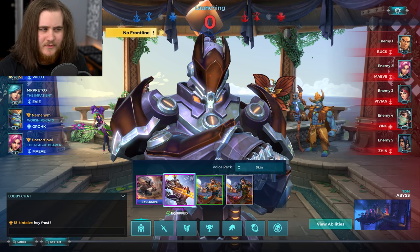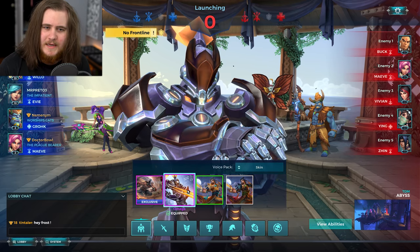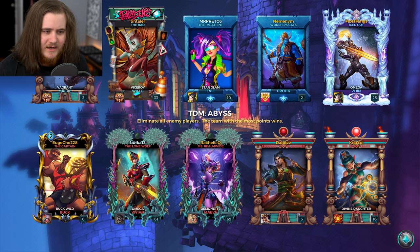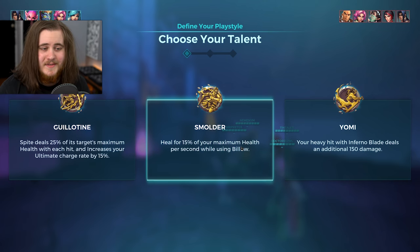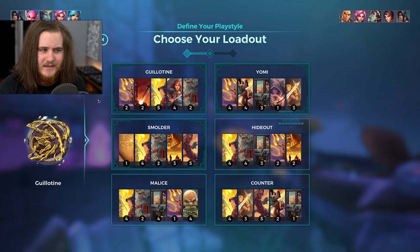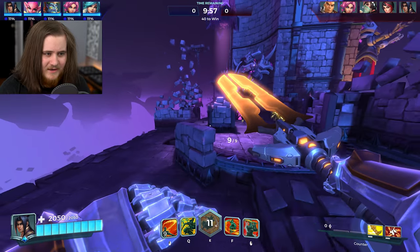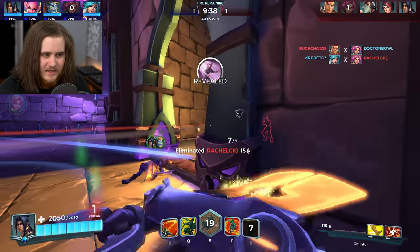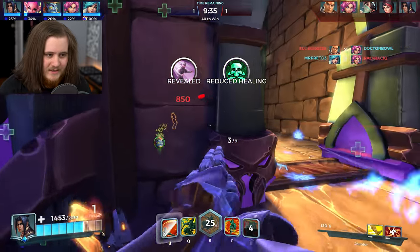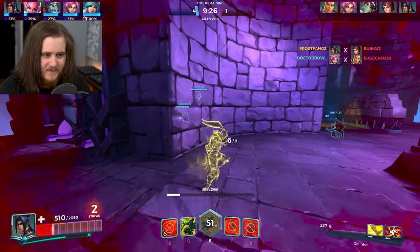For game two we've got TDM Abyss. Shoutouts to Tin Tallow — we also have an Evie, a Grohk, and a Maeve. We're up against a Buck, a Maeve, a Vivian, a Ying, and a Xin — so they have triple flank with a damage and then a Ying. Even if you lose a match hard it's still decent fun to run around with counter Xin. Smolder didn't feel that helpful so I'm actually going to switch over to Yomi — the extra 150 damage will probably help us out more.